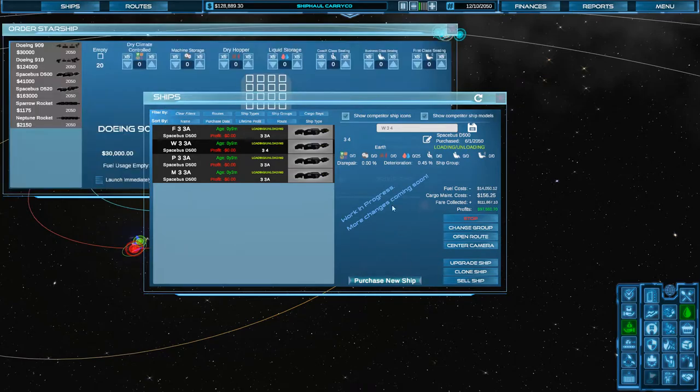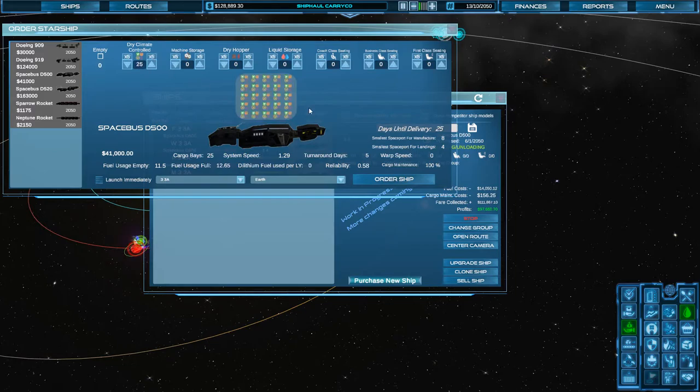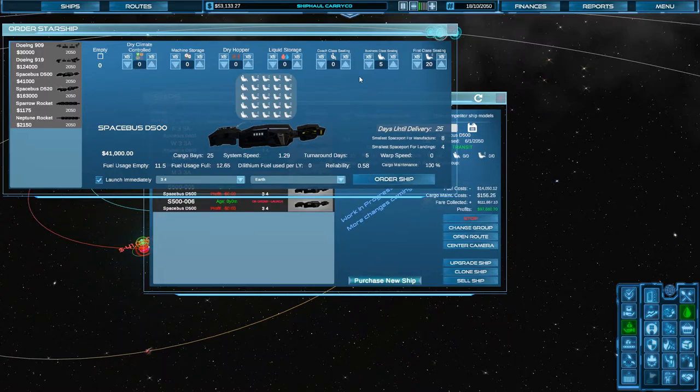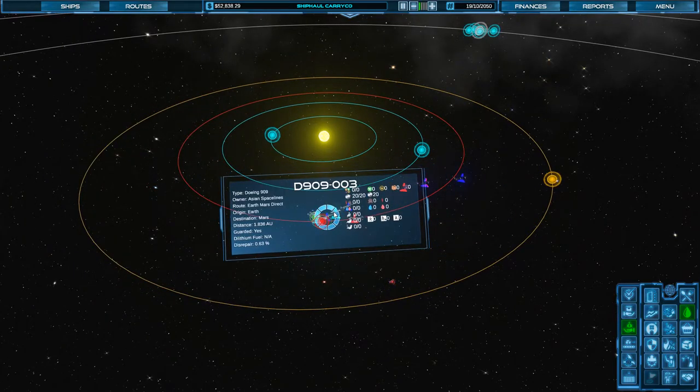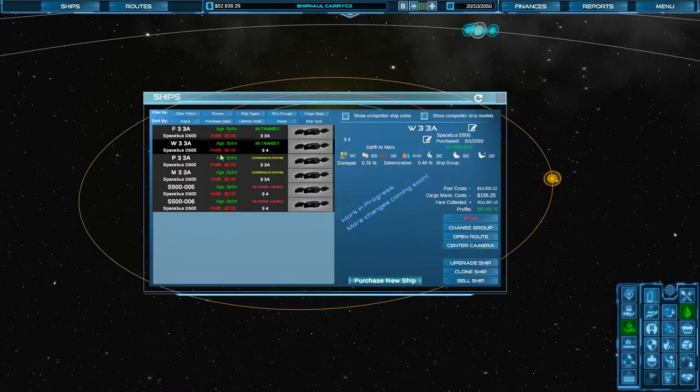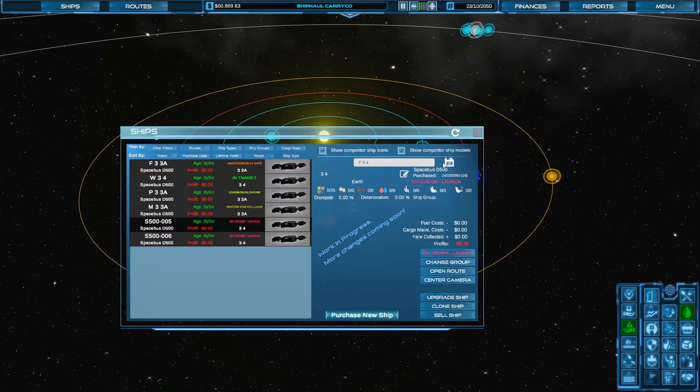We're going to change it to route 3-4. It should head to Mars after this. I'm going to buy a D500 for food and then a D500 for passengers, both on route 3-4. Launch and order ships. Now let me rename them: this one is Food 3-4, this one is Passengers 3-4. Save. Got it.